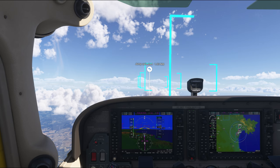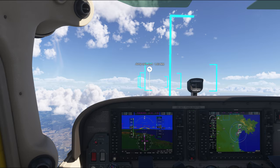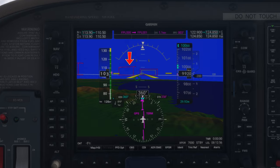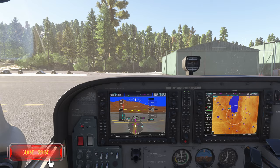Hey everyone, welcome back to the channel. Today is a very quick video on how to remove the blue marker boxes when you're in career mode, as well as the magenta boxes on the G1000. First, let's tackle the blue marker boxes when we are in career mode.